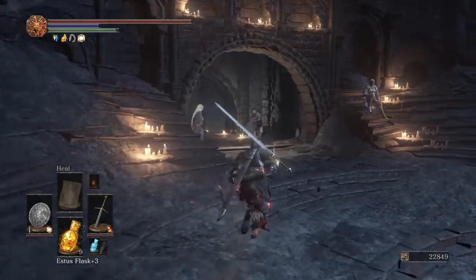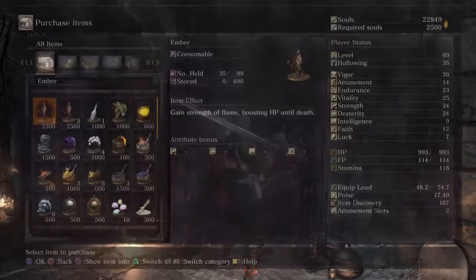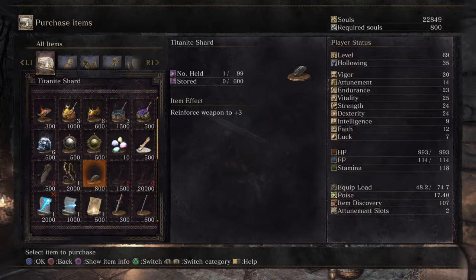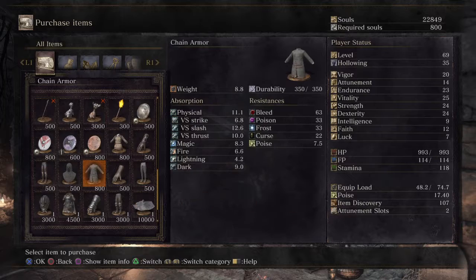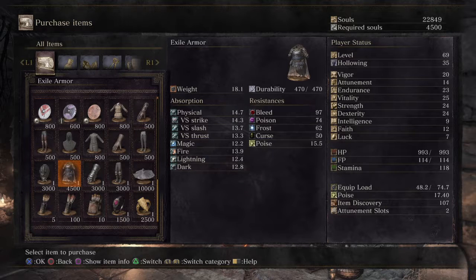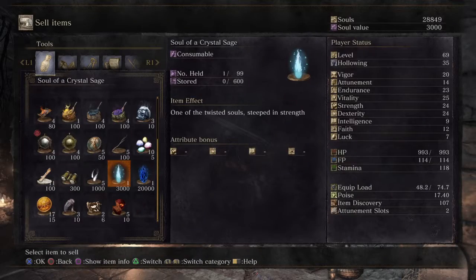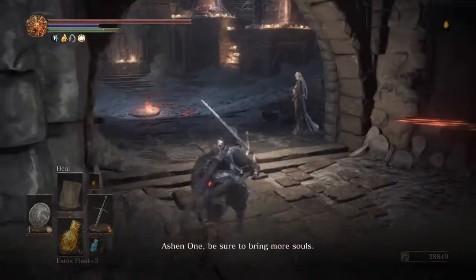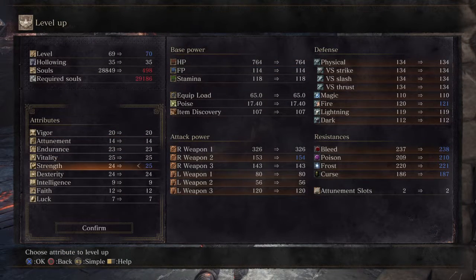Now as I was saying, when we want to sell some souls - we need 28,351. Now that we've given her the Dream Chaser's Ashes, the Shrine Handmaid sells titanite shards, so you can finally buy these things instead of having to keep grabbing them. She also sells some of the armor we saw - including Sage's big hat if you're looking for a mage build. There's also exile armor but that's a bit large for us. Selling souls - we want about 6,000 more to reach 28,849.